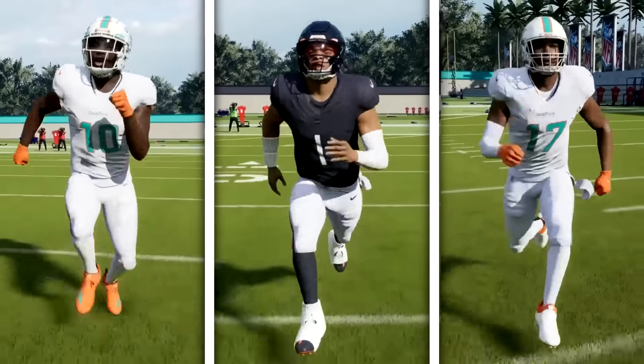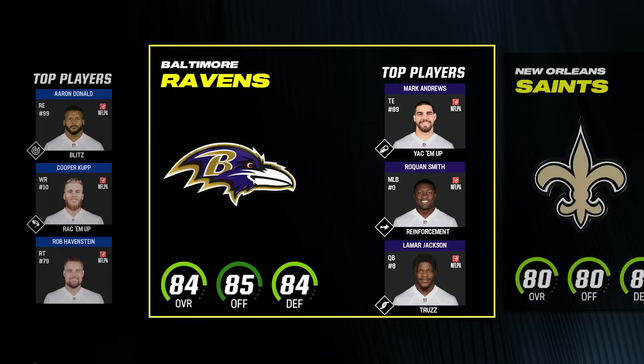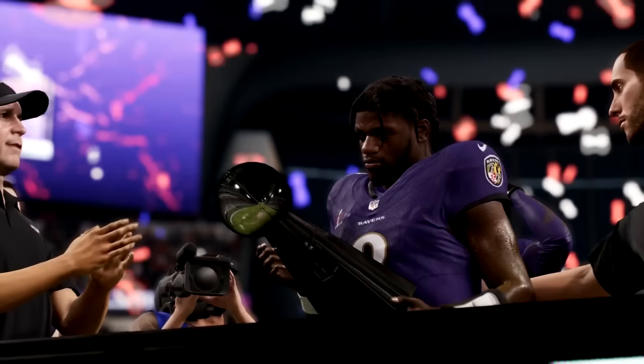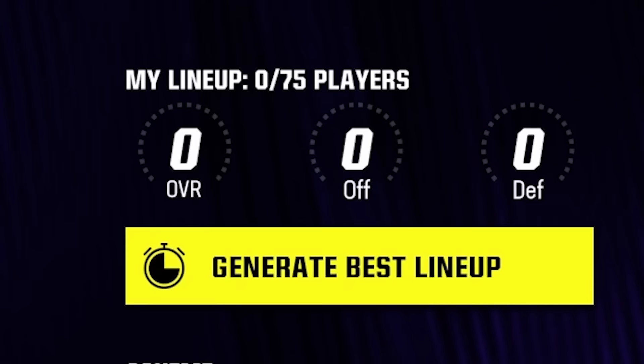I'm building the fastest possible team in all of Madden 24, starting with cornerback number one. I elected to choose the Ravens and have started with a completely blank squad, but once we finish building the team, we're going to sim this season to see if the fastest possible squad can make the playoffs. With the Ravens being one of Madden's most overpowered teams, I want to see if this team can ultimately win a Super Bowl, even if they don't end up with the best overall.